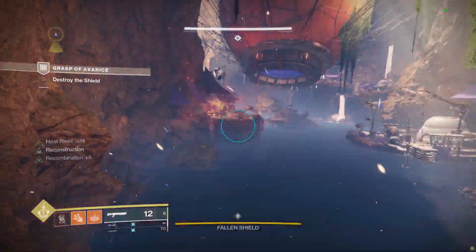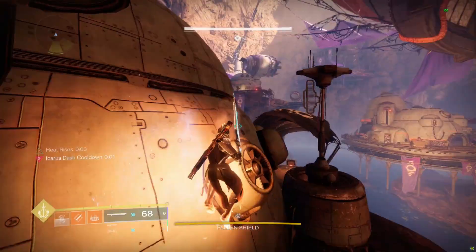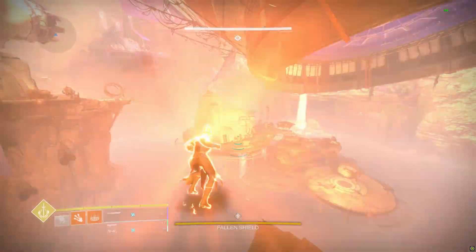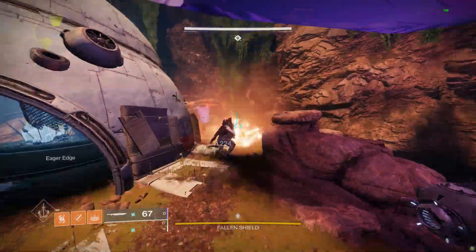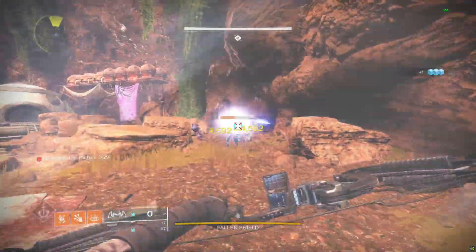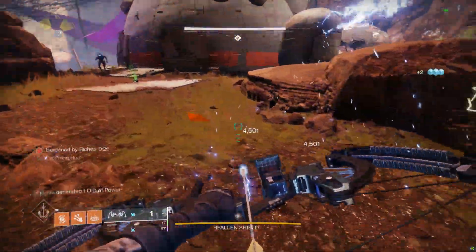For the fallen shield encounter, all you need to know is that every one of the cannons are already set to target the shield, so if you've already used them to jump around the area, you don't have to reposition them again. There's nothing special about this encounter other than be careful with your buff — make sure you deposit all the engrams before you leave the area or it'll kill you.